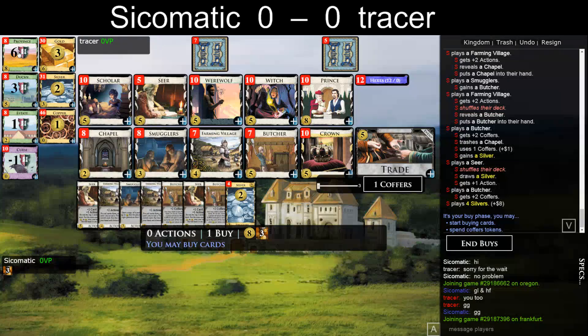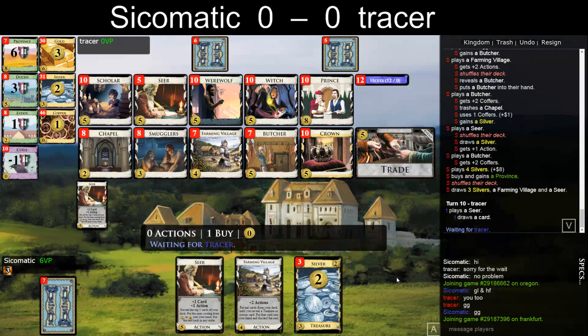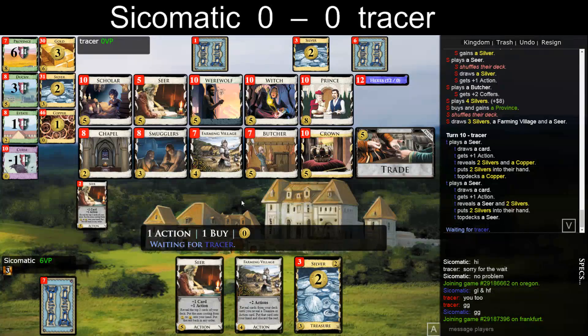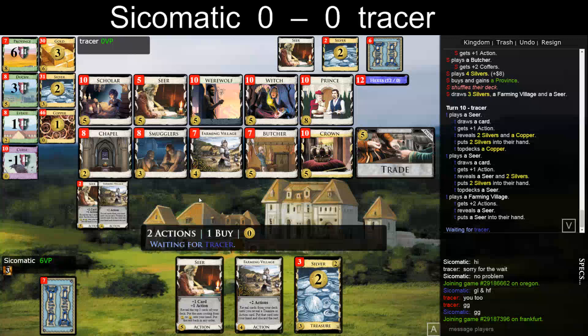It might sound crazy, but I am doing it. With two Butchers, gaining the initiative, I think... He gains a second Butcher here. Then I might take a third one and get that Village finally, even though he can't use the Smugglers anymore. What I think he will do is get another Crown or Farming Village here, probably. He will also Smuggle my Butcher.